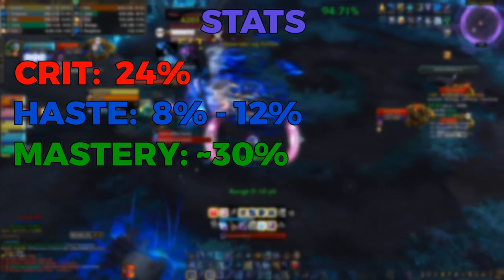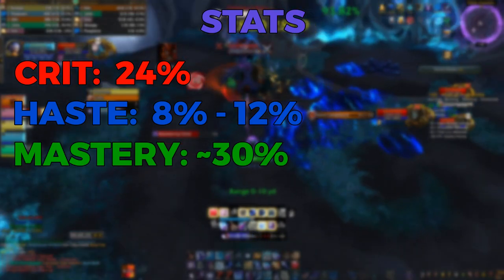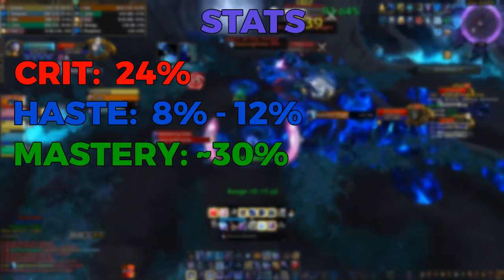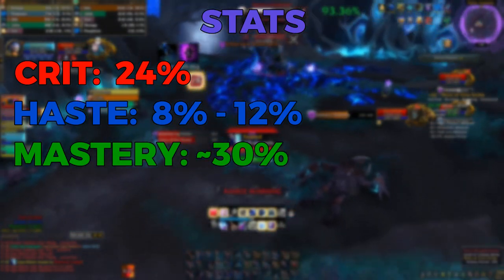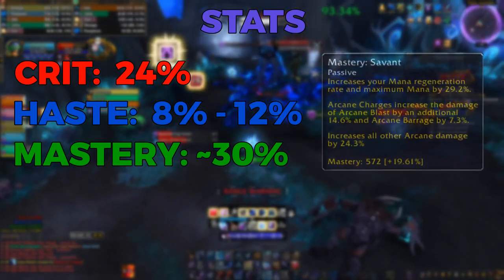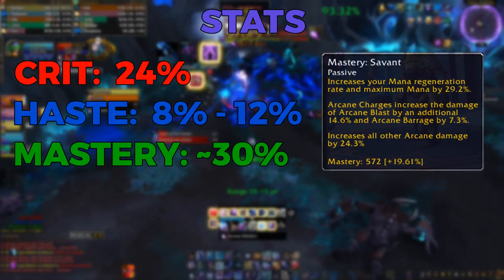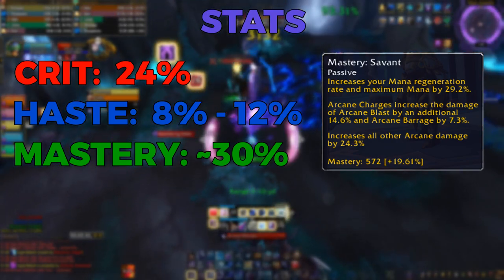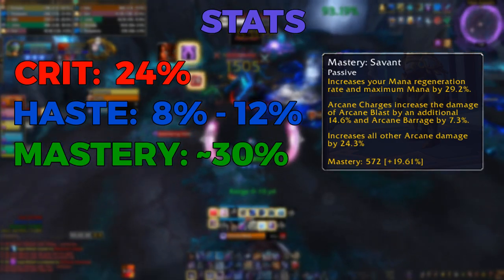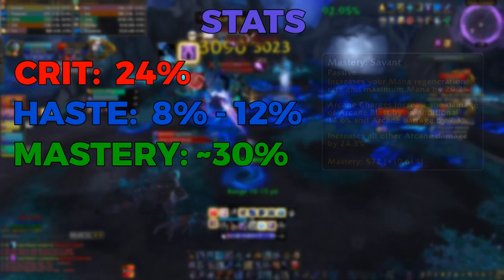There's a weak aura that I'll link in the description which will take into consideration your current haste value and calculate the range breakpoint for you, so all you have to do is make sure the weak aura says you're in range and then you can start burning. You'll also want a decent amount of mastery to complement the rest of your stats. Mastery is a great stat not only because it increases the damage of our spells, but it gives us mana regen and increases our maximum mana. You want to strike a good balance between haste and mastery such that you won't run out of mana while Evocation is on cooldown.